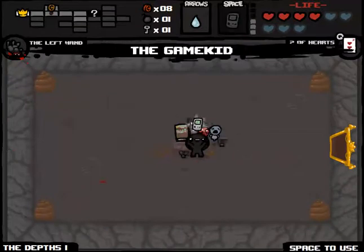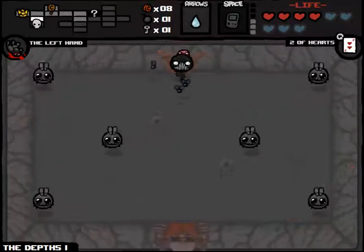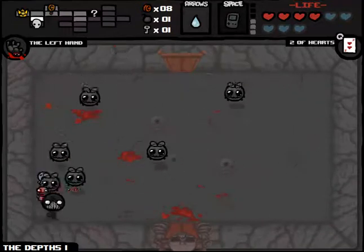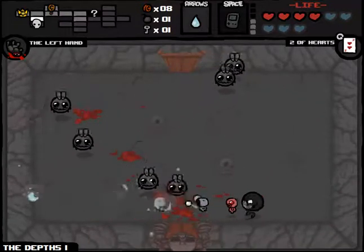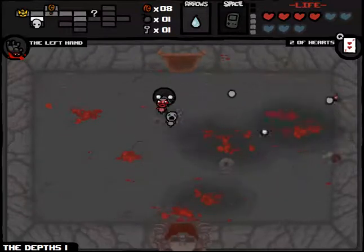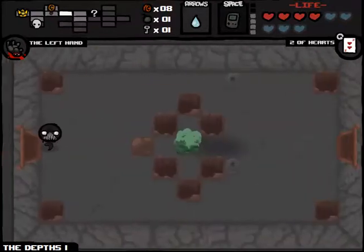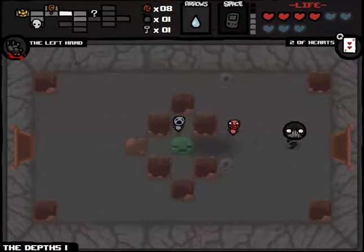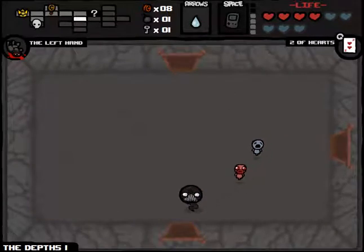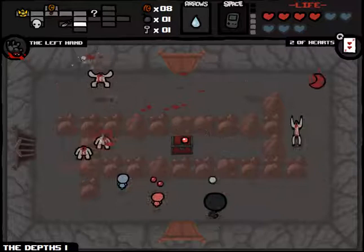Grab the Game Kid — just take that off the table there. Book of Revelations would also be really interesting, especially if we can... Oh god, okay, I'm not quite sure how I got out of there. Bunch of flies bumping against each other — my brain didn't have the capacity to think that through, so we just went on luck, and it paid off. Like I was saying, maybe now if we find a library, we could get a Book of Revelations, which if we got that battery would give us a lot of Spirit Hearts — extremely useful.